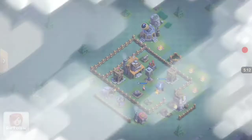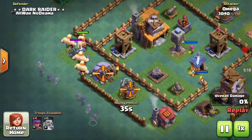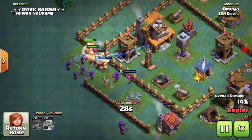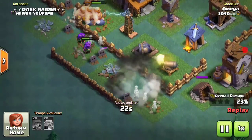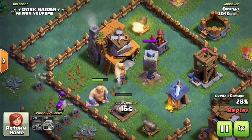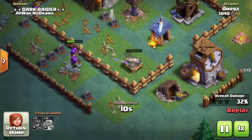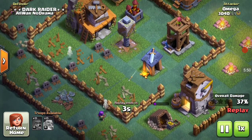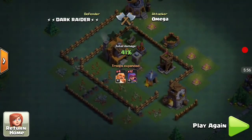Now here is the defense for that attack. He dropped four level 6 giants followed by many archers. The guard post troops really help in distracting the archers, and there goes the mega mine taking out four archers. The cannons focus on the archers, and there go the giants into the crusher — the crusher just crushes them and their giants are down. Luckily we have the archer tower set on long range so the archers cannot snipe more structures, and that's 41 percent.